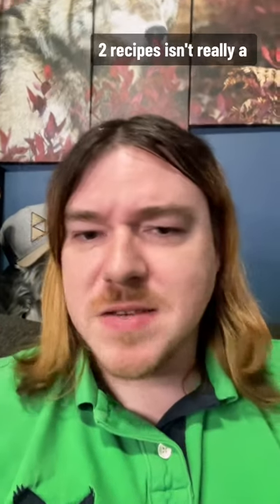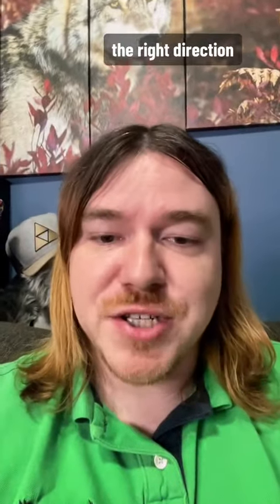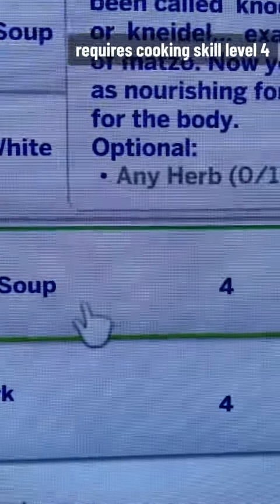Two recipes isn't really a lot when it comes to cultural representation, but this is a step in the right direction. To make challah bread, your Sim has to have cooking skill level two, and matzo ball soup requires cooking skill level four.